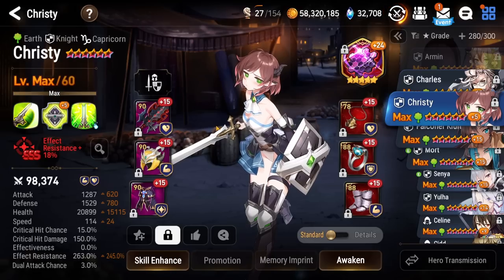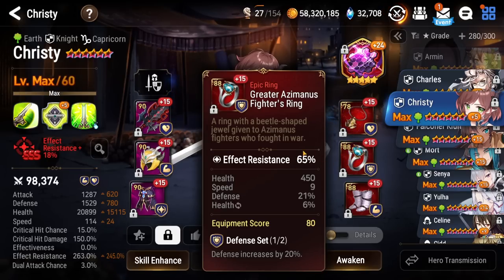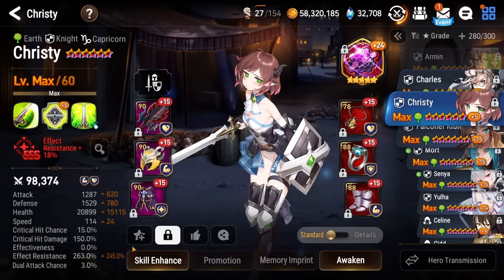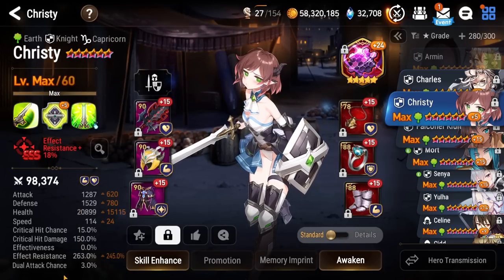Speaking of glory, we have a glorious knight here — Christy. She is rocking some good bulk and a lot of effect resistance. It's kind of just filler gear here, but I just tried to pick extra spare pieces that had a decent amount of effect res. Ideally she can go even higher than this. She's on Bastion of Perlutia to give barrier and immunity for the person in the back line, which works out quite well — with this effect res, the person in the back line is probably not going to get their buffs stripped, so they're going to keep that immunity and that extra barrier as health.